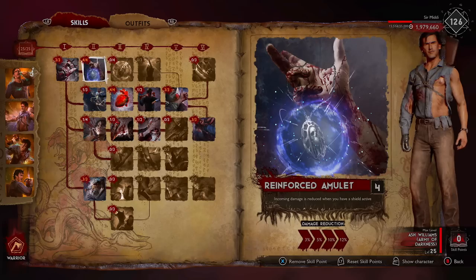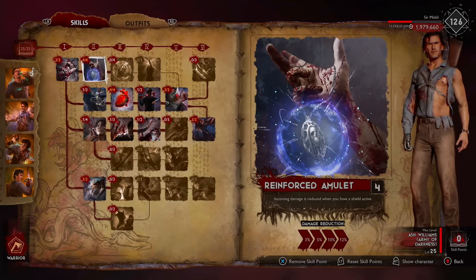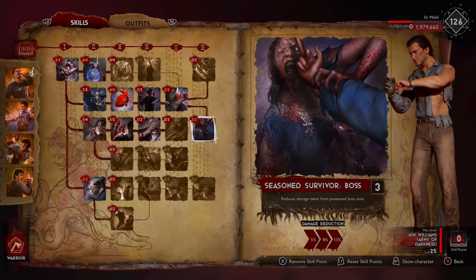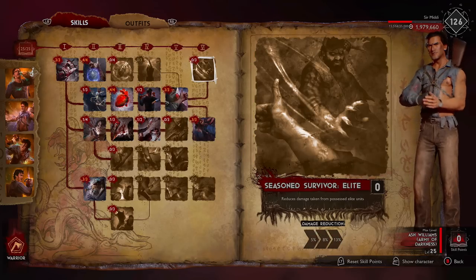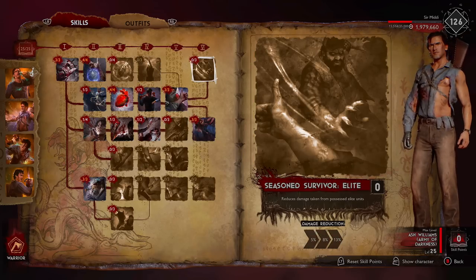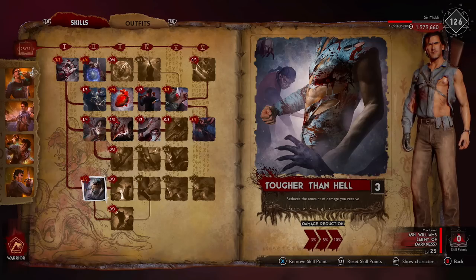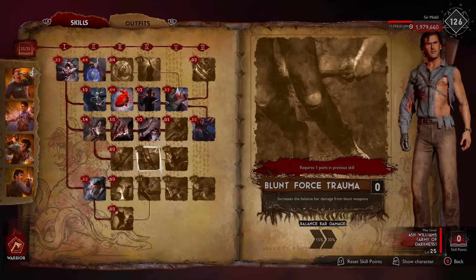This is the build I've currently got for him. We've got four points into Reinforced Amulet - as you guys know, if you do a finisher you get a bit of shield, but if you find amulets in the game that helps out, reduces your damage by 12. Then we've also got three points into Season Survivor Basics so damage reduction against basic units is 13, and also three points for the boss so that's another 13 for the boss units. I don't use it for the elites because they're easy to dodge. Then we put three points into Tougher Than Hell so damage reduction goes up by 10.